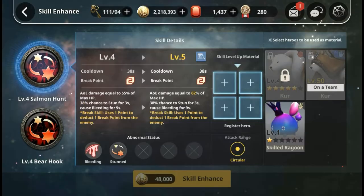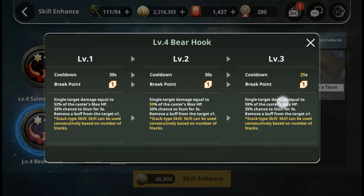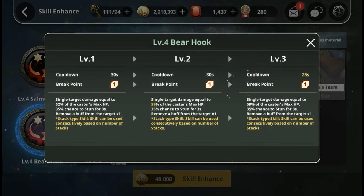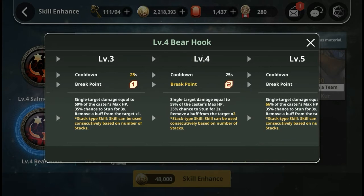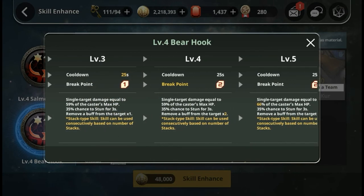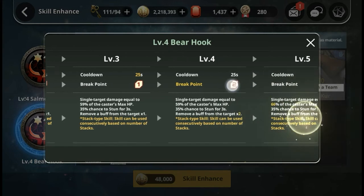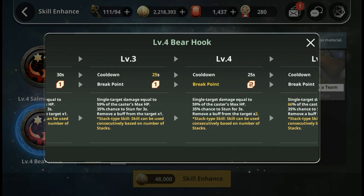Let's move on to the second skill. Why do I recommend level 4 and not level 5? It's about utility. You want him to be able to reduce the cooldown, increase the break point to 2, and remove buffs — stripping 2 buffs from the enemy while being able to stun for 3 seconds. If you're not going to use him much for PvE, level 3 is recommended because of the 25-second cooldown. In PvP, you really need that cooldown, and it doesn't matter much whether you strip 1 or 2 buffs since you're going for a stun lock anyway.